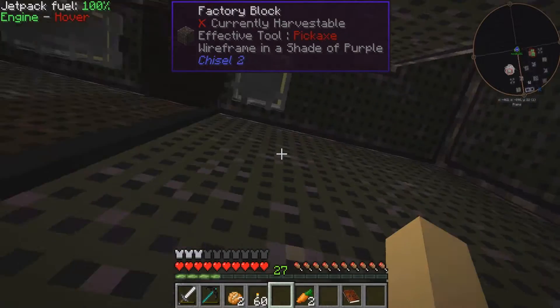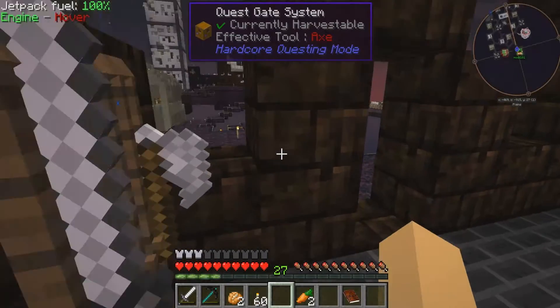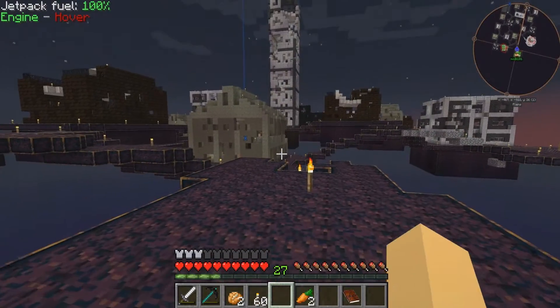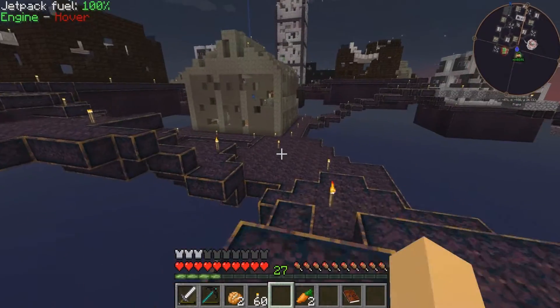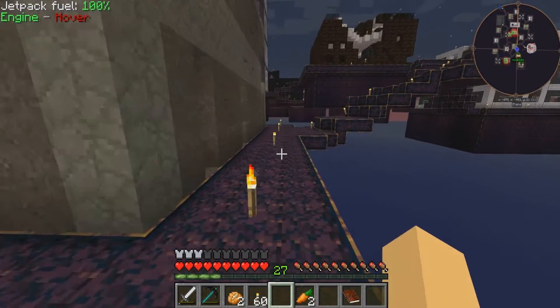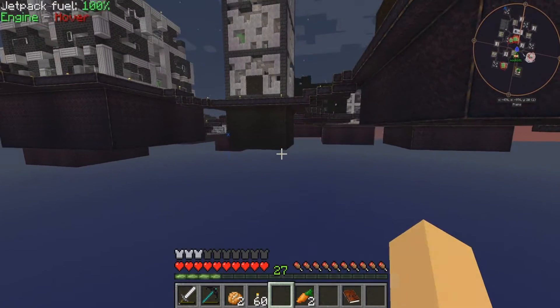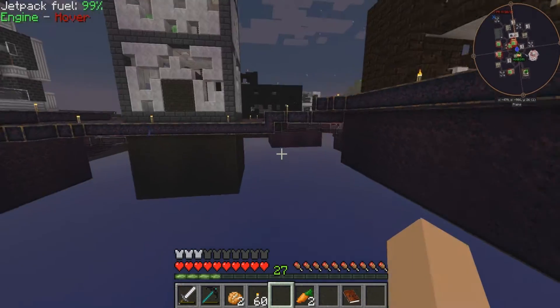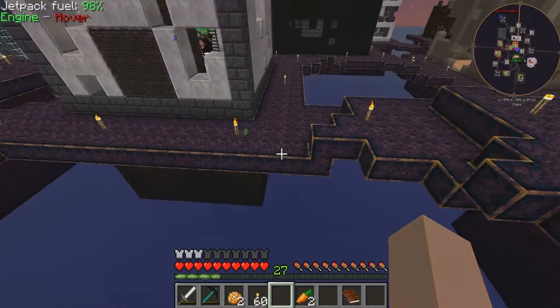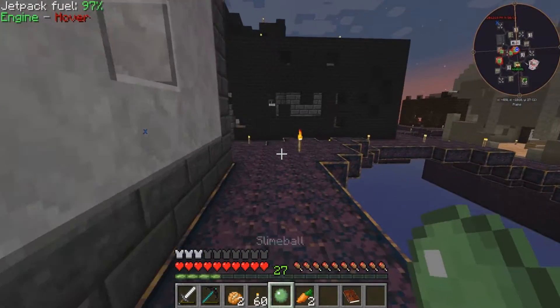Did we get all the Skystone? I don't remember where there was Skystone — it was in one of the buildings. That's the gray block, right? I think it's kind of blackish. Oh, maybe that building over there. Look, it's so nice to be able to walk around the city without being eaten. That's what I look for in a city when I want to move — that you won't be eaten alive.